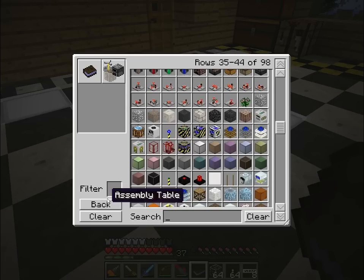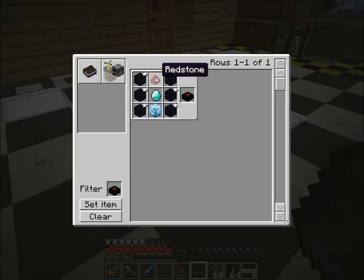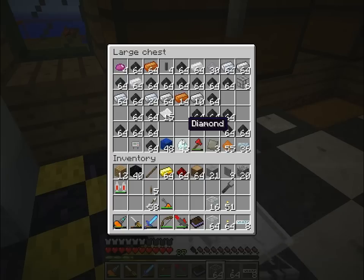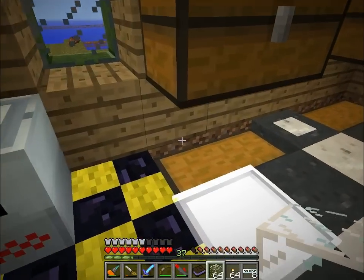First I need to know how to make them - an assembly table. I'll need one of these: obsidian, redstone, and a diamond. Do I have diamonds on me? No. I'll need obsidian, redstone, and a gear. I'll upgrade this to stone, and I don't have any iron either.